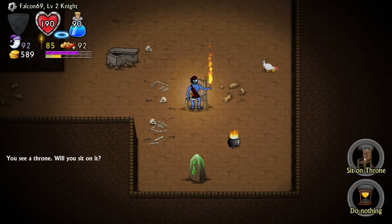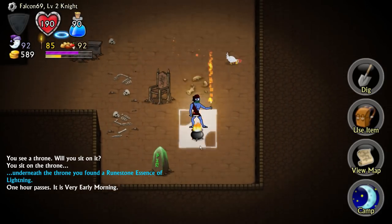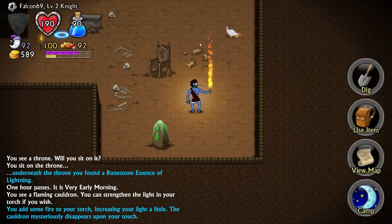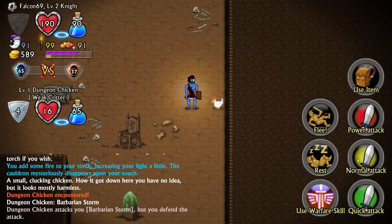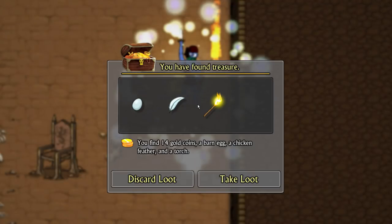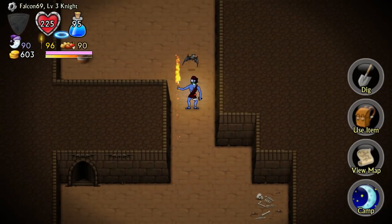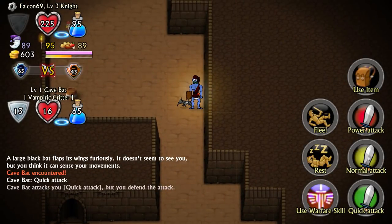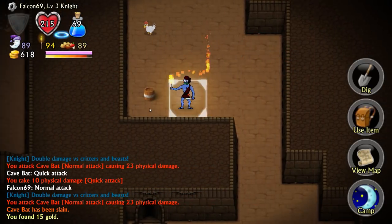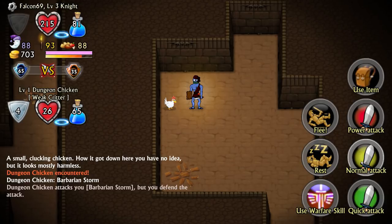You see a throne - I'll sit on it. You see a flaming cauldron - you can relight your torch. Why not? Angry chicken - we must do combat again. And you will die in two hits, as always. I think I leveled up by killing that chicken. I got an egg, a feather, another torch. Where are the rats? Oh, that's a bat - gonna fight the bat. Normal attack. My attacks usually hit the mark and do decent damage. Found some more coin. There's no rats on this level - we have to go down another level. Level two of the Hypogeum.